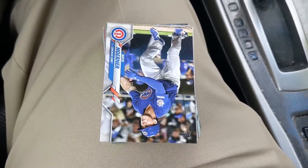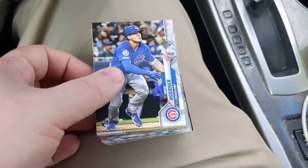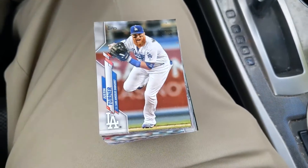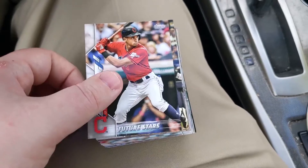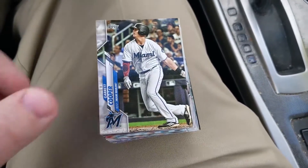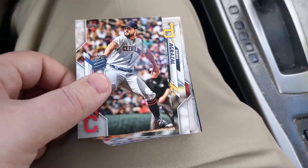I love these World Series highlight cards, mainly because it's got the Nationals on it. It's a Nico Horner rookie card — that's a good one. I actually pulled a short print of him recently. 2020 has been pretty good to me so far and I'm hoping it will continue.